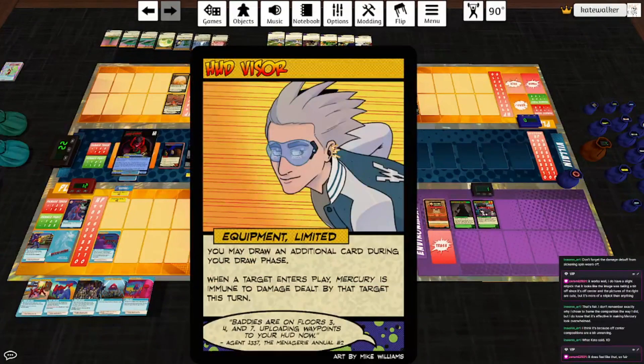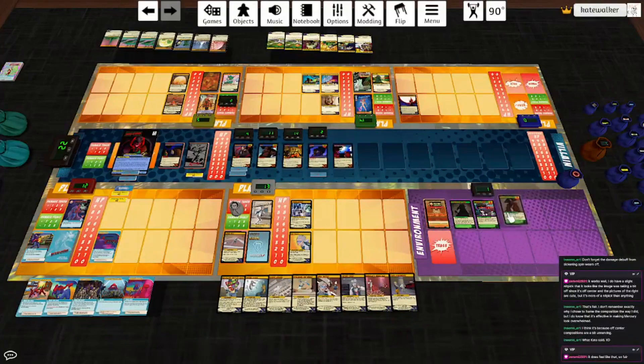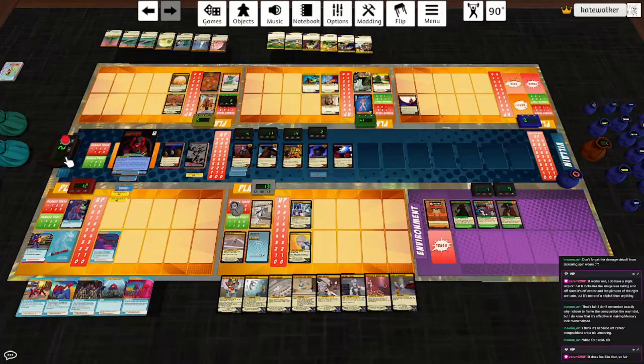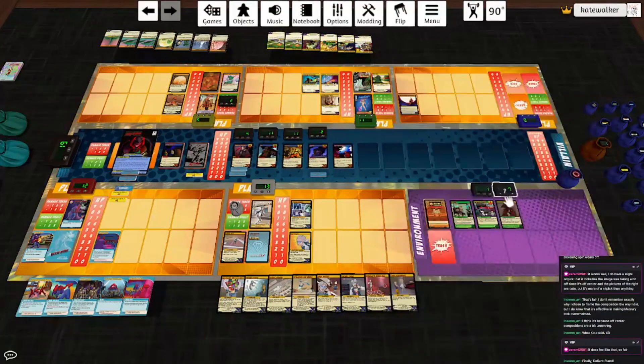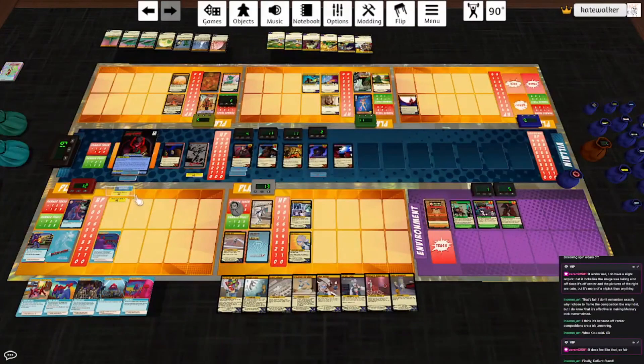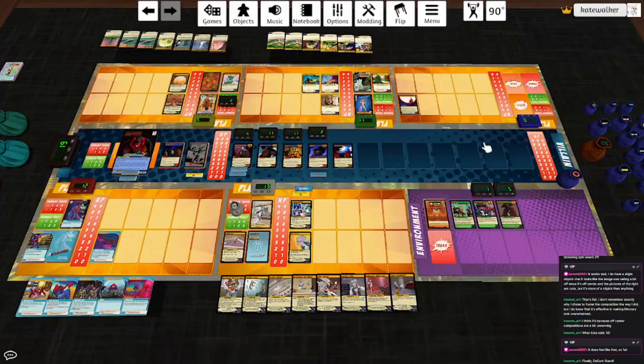Mercury will play a HUD Visor — you may draw an additional card during your draw phase, and when a target enters play, Mercury is immune to damage dealt by that target during that turn. He's going to keep Shifting Momentum: heal one and draw three cards. The environment plays the Honored Monk — I remember that one's pretty nasty. El Pianto de la Luna hits the three highest for three sonic damage and then reverts — that's Apex, Argent Adept, and Gumbo. The Paranoid Agent hits the Honored Monk for two. We pick someone to deal sonic damage again — I think we'll do Mercury this time. The Honored Monk: whenever a card leaves play, put a token on this card; if there are ten or more tokens, it enhances. Gotta watch out for that.